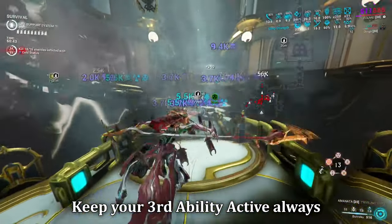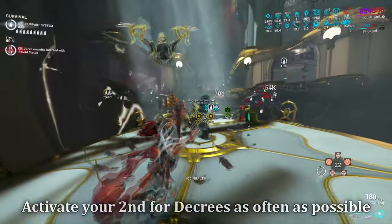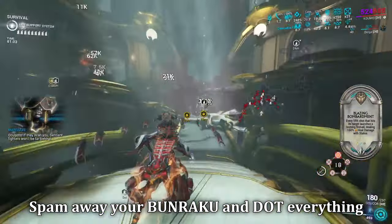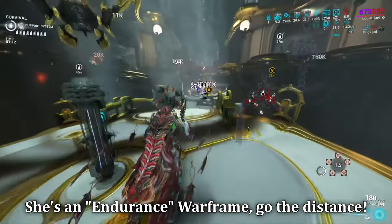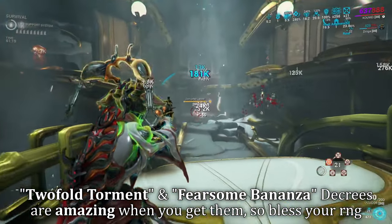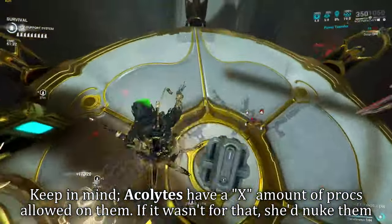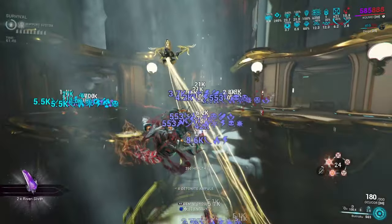The companion setup uses Manifold Bond so precept abilities apply elemental priming from the weapon — loaded with multishot, attack speed, and fire rate mods. Micro Missiles gives AOE splash priming. Using 100 energy spawns up to three clone companions through a bond mod, bringing four total AOE primers. The Reign of Vitality decree gives 60% health orb drop chance on kills, further fueling Equilibrium energy sustain. This build worked well in solo Steel Path Conjunction Survival.